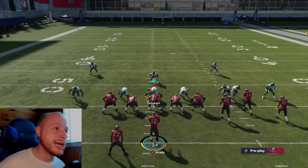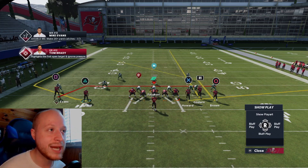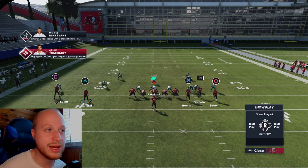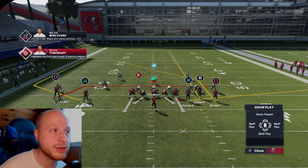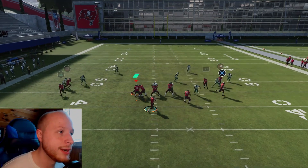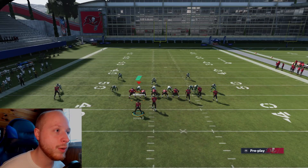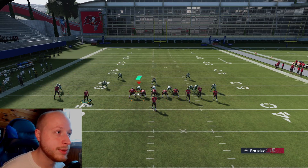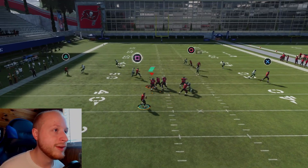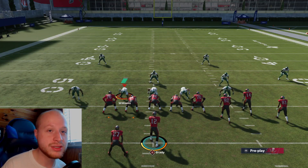The second match beater is from mesh post in your audibles. Streak R1, then motion the wheel route into the slot. This is hash specific — run your bunch to the wide side of the field on the left hash. The wheel route is the entire reason this play works: it causes the two outside quarters defenders to match the wheel route running up the sideline. Double team the left-most edge rusher, trot out, wait for square or circle to come open, bullet pass lead upfield, and you have a one-play touchdown against cover four palms and quarters.